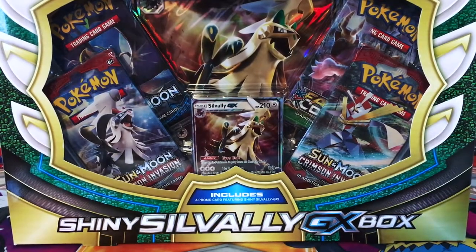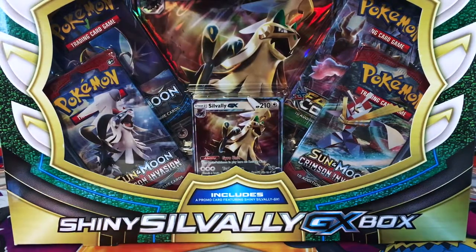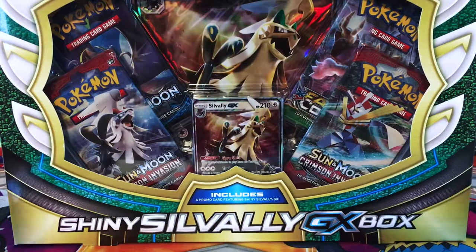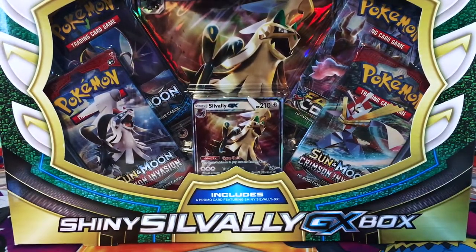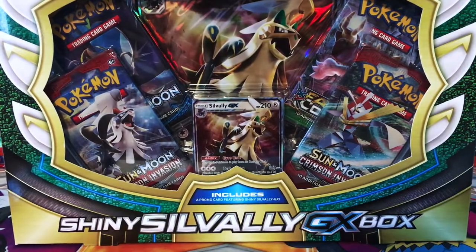Hey guys, welcome back to Legendary's Unleashed. Today I have the shiny Silvally GX box to open. This comes with one promo card, one jumbo card, and four booster packs. Recently we just opened a Silvally figure box, so I figured let's go head-to-head and see which of the Silvally boxes comes out on top. Hopefully we're going to have good luck with this one, but it's going to be really tough to beat that figure box. We had some crazy good luck with that.